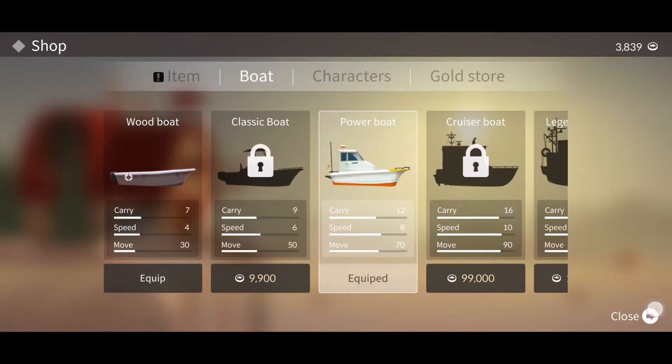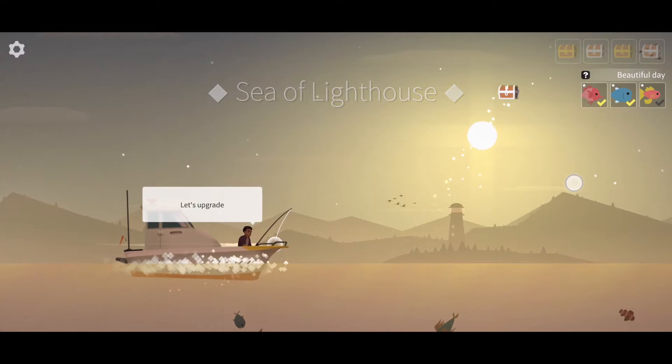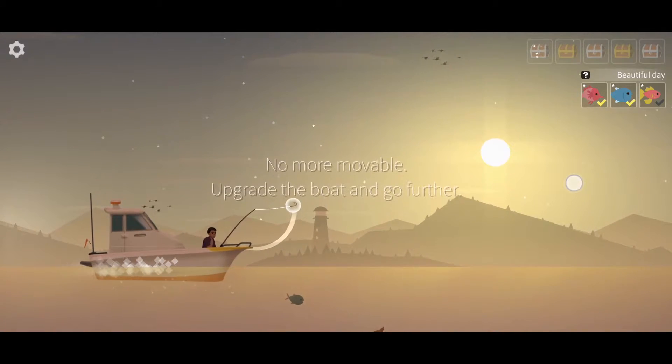Now we should be able to equip the powerboat. And look at this — looks so much better, and it's much faster as well. Look at us go! And now we're definitely able to continue onto the deeper seas with this upgraded boat and upgraded fishing line.